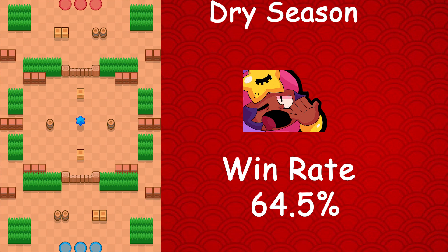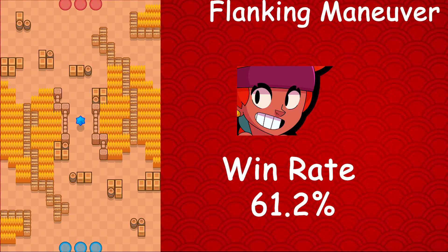Moving on to Sandy, whose best map is Dry Season — he has a 64.5% win rate, a 0.3% usage rate, and a 0.3% star player rate. I did not expect Sandy to be that good in bounty. Then Amber, the final legendary brawler — her best map is Flanking Maneuver, with a 61.2% win rate, a 0.8% usage rate, and a 0.4% star player rate. Amber is also the worst overall brawler on Layer Cake with a 33.3% win rate.